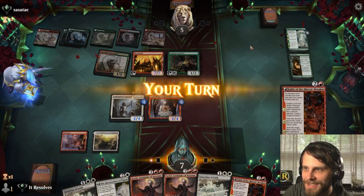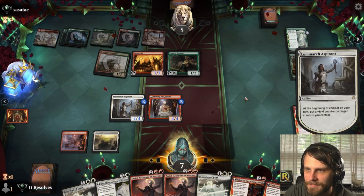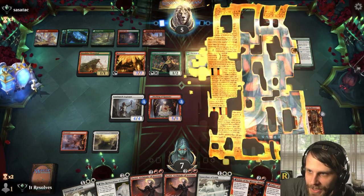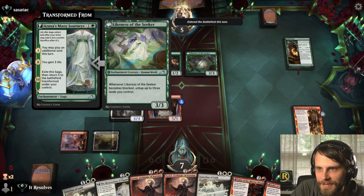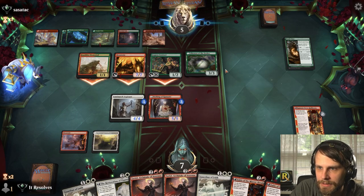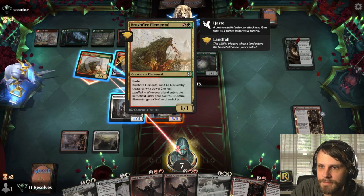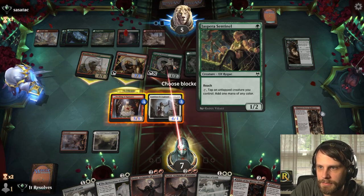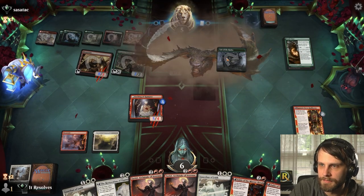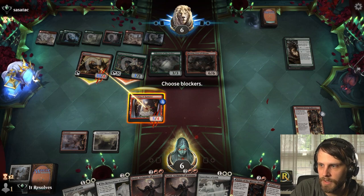Oh please just attack and mess up. They can attack — this has haste. Why didn't they attack? I'm so flabbergasted. We still can't draw a land so we're still pretty dead. I am so confused why they didn't attack — they could have killed us, they had lethal, we had one mana available. We have to block this guy and try to kill the Brushfire. Well, that's really good for them — we're pretty much dead. Not quite dead but basically dead. Oh look, there's that third land, really annoying.